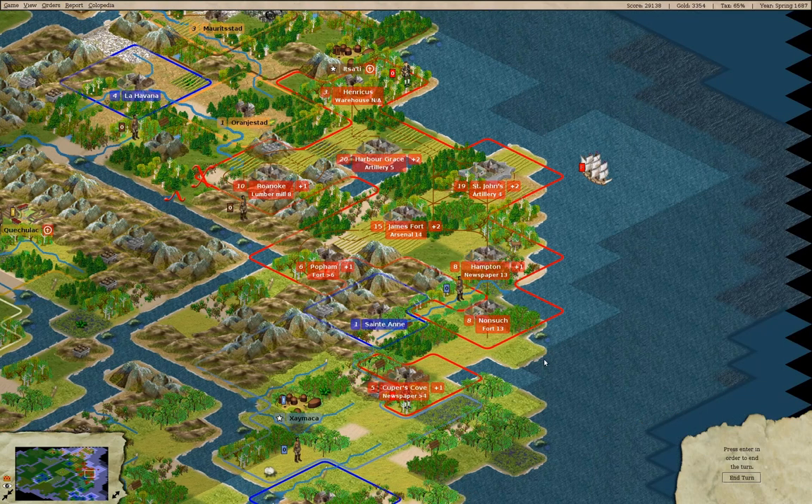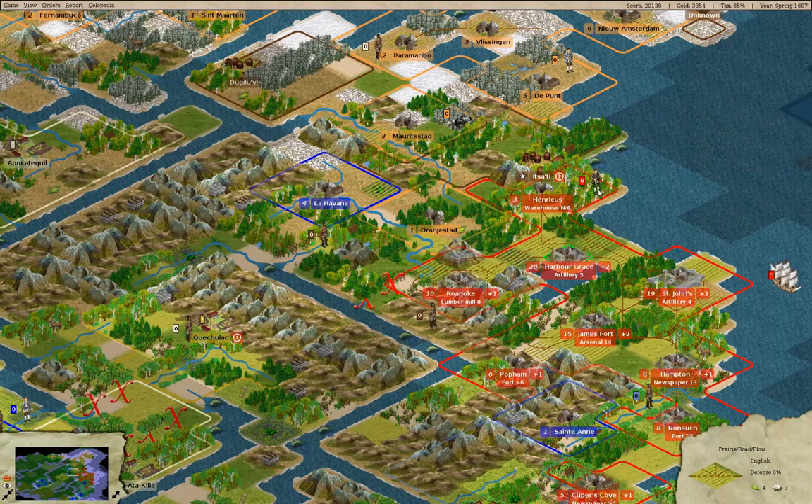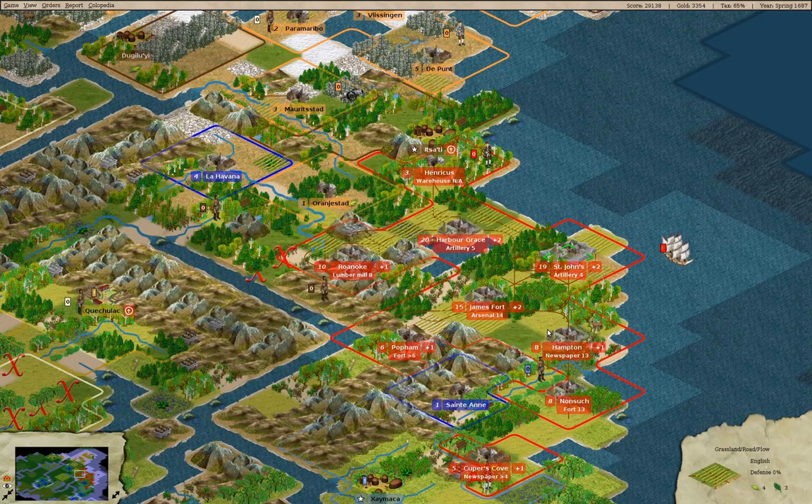Let's check in — Harbor Grace is building stuff. St. John's — we are building, yeah, we're maxing everything out there.